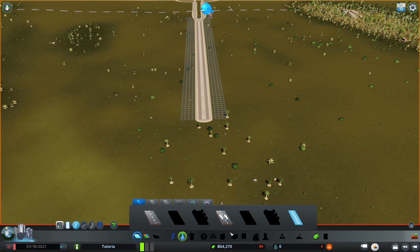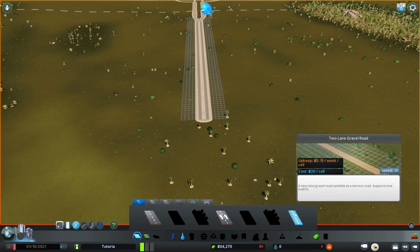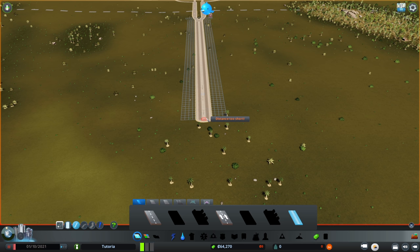Right now we want to use dirt roads. If you look at the price, the two-lane road is $40 a cell with an upkeep of 32 cents a week. Dirt roads are exactly half that, and right now money is in short supply. So we're going to build off this road — again, not getting elaborate — and that'll be the start of our city.